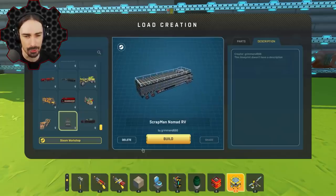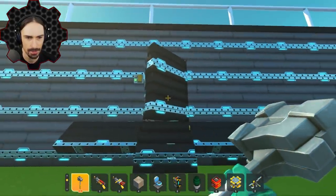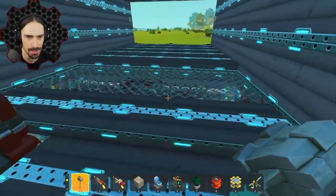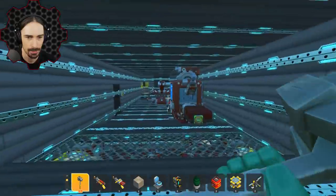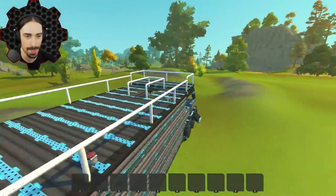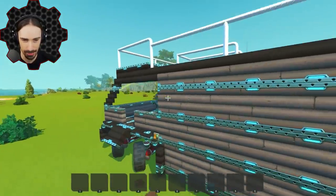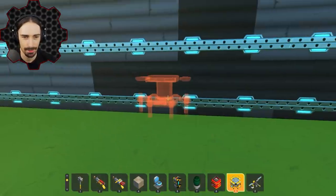Up next, 'ScrapMan Nomad RV' by Grimin666 — obviously inspired by the Nomad series. We got a door, the expanding staircase, and everything. Up here it's very much inspired by my RV. This is interesting — it goes down instead of up like mine did. A lot of space in the back. Let's head to the front. You can also go up onto the roof. A lot more space than my vehicle had. This is so fast — the engines are excessive! It has similar steering to what I was using in the earlier Nomad days before I started simplifying for lag. A lot of nostalgia from this one.